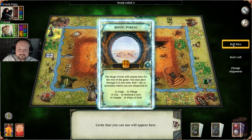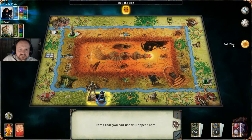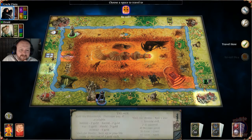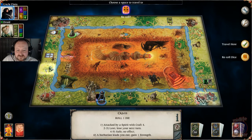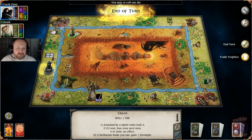He's using his magic portal again — to the warlock's cave. I don't think he's going to last very long in the centre of the map there. I don't think he wanted to do that. I'm going to go to the crags, miss a turn — that's fine, I'll take that.